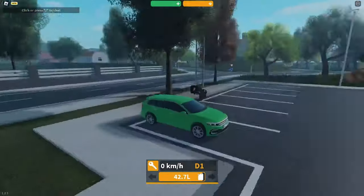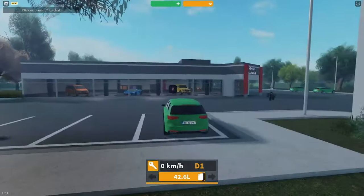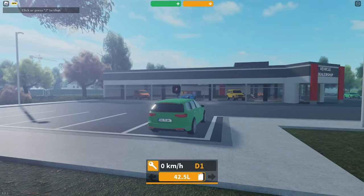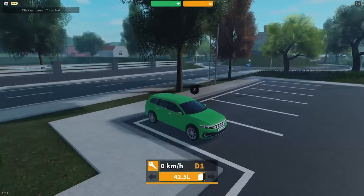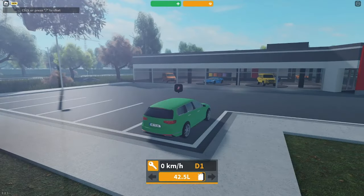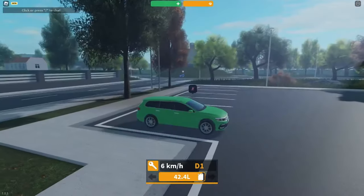So I'm on this game right now and it's called Emergency Hamburg. This is actually a really good game — it's similar to Emergency Response Liberty and the Roblox Greenfield. Let's see, I press N to start. Okay, the gas is going down.